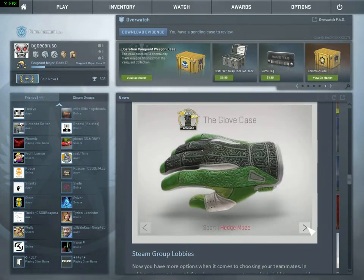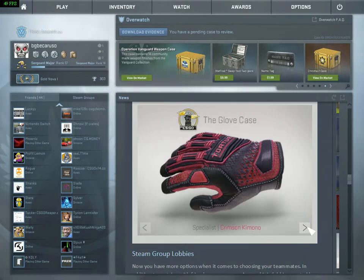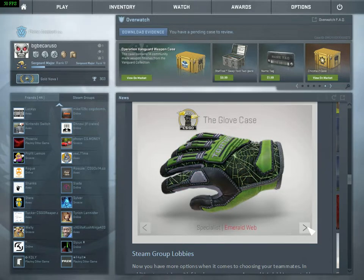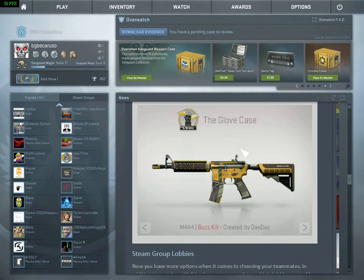Sport Pandora's Box, Sport Hedge Maze, Sport Arid, Sport Kite Super Conductor, Specialist Crimson Kimono, Specialist Emerald Web, Specialist Forest DDPAT, Specialist Foundation — and those are all the gloves.